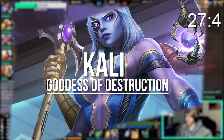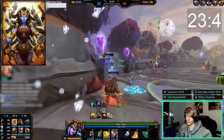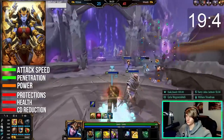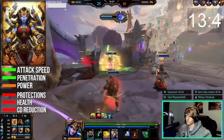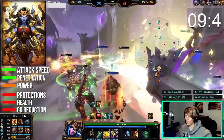Kali is an auto attack-focused hyper carry assassin that has a weaker early game as a trade-off for her monstrous late game, where she can often win fights on her own. Her best stats are attack speed, penetration, and a little bit of power. She usually won't need defense or cooldown reduction in her builds. The best way to deal with her is to force her into bad fights early and mid game before she gets her build online in the later stages.